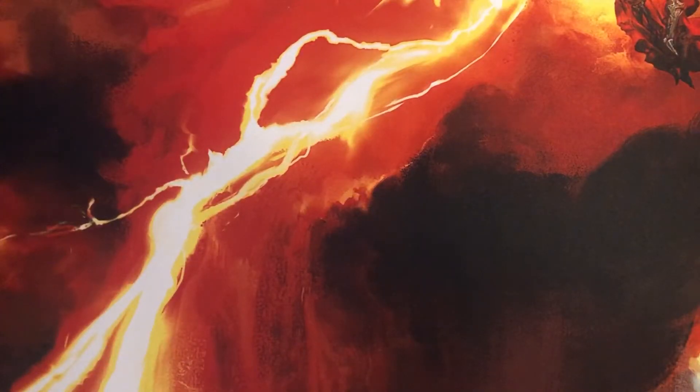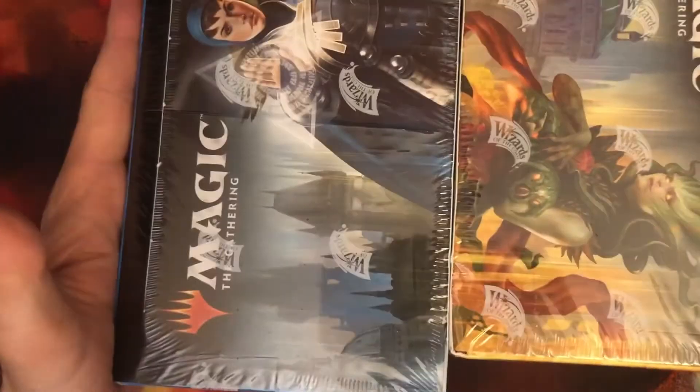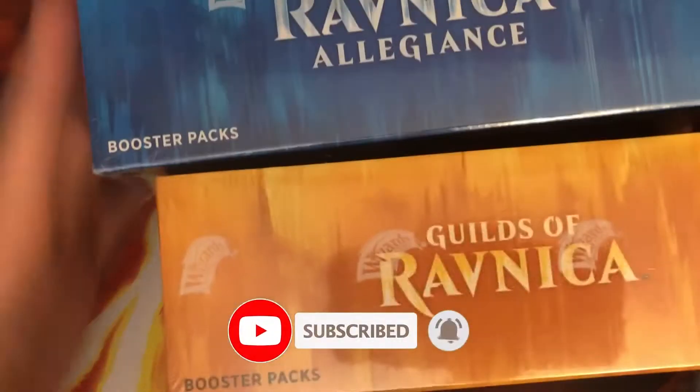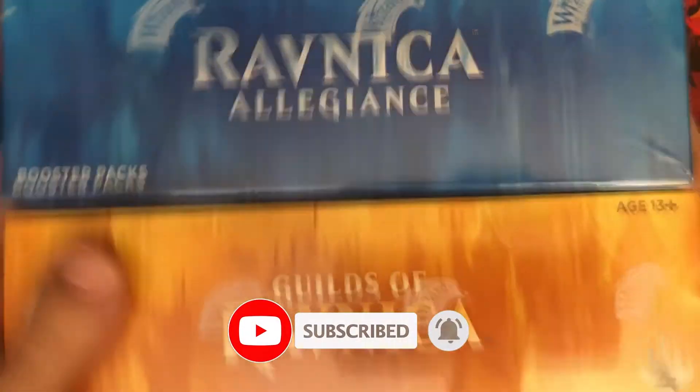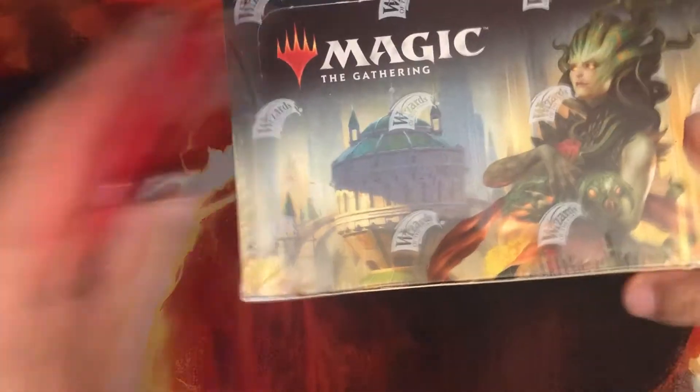All right everyone, welcome back to MTG Alpha, I'm Anthony and we're here with another box opening video, except this one's a little different. Can you guess what we're doing here? We have Guilds of Ravnica and Ravnica Allegiance, and we're going to do the 10 Shock Challenge. Let's start it off with the Guilds of Ravnica.